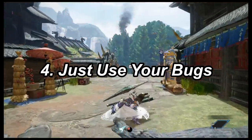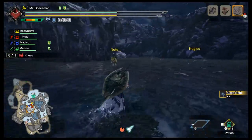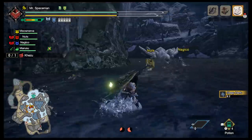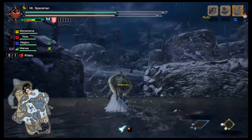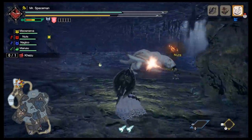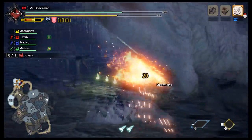Number four — speaking of bugs, just use your bugs! With your weapon sheathed, you can use the wire bug A-button slide, or ZR to manually aim it to zip and zap all across the map. While your wire bugs are recharging, you can just run. Alternate between bug and run. You might arrive 5 to 10 seconds later, but that's not going to make a big difference in the grand scheme of the hunt.